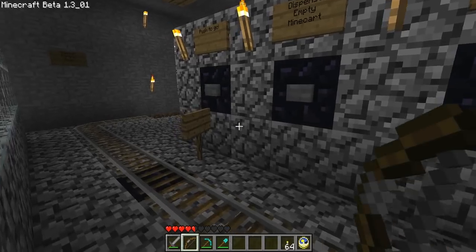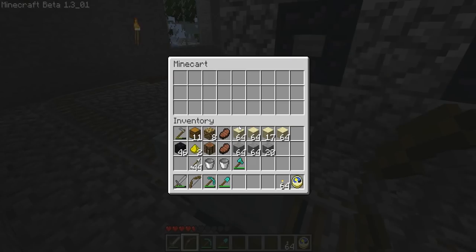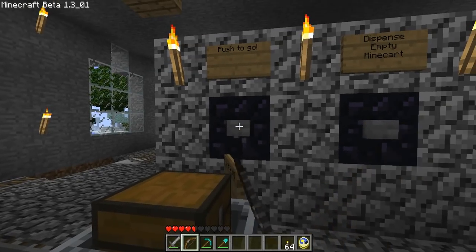We're going to dispense a storage minecart — it should pop up here in a second. We're going to open that up and shoot it with an arrow. We're going to put the items in there that we don't want in our inventory any longer: the sand, the sandstone, and the stone. Then we push to go.